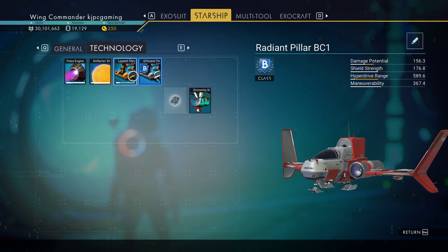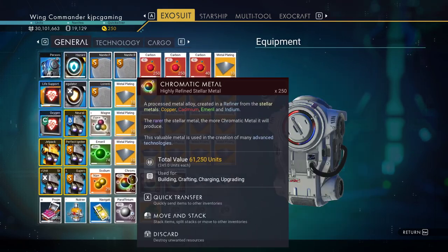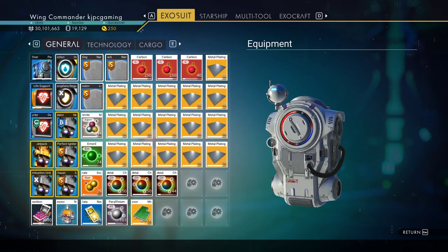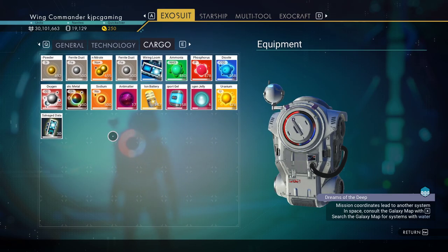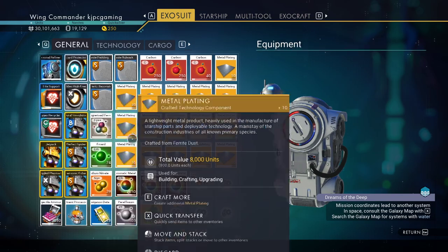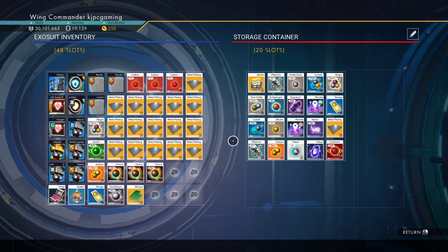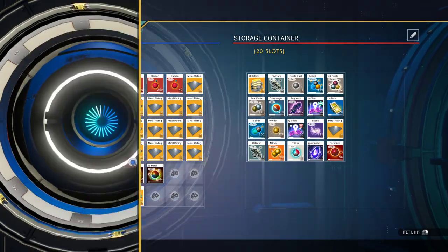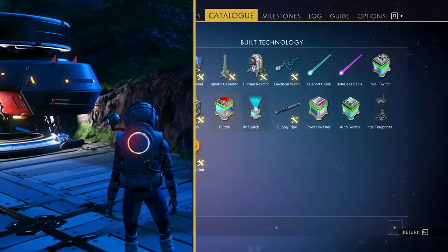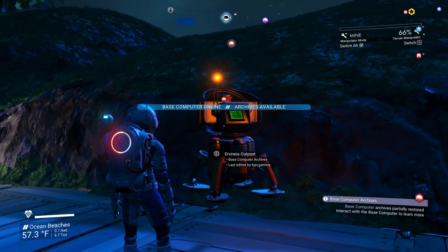Pulse engines are empty too. Alright, come on goofball. I've got some metal plating, carbon, chromatic metal, stuff to make a roamer. Got tons of batteries and life support gel, sodium, magnetized ferrite. God, I hate it — there's no supplies on that planet and I hate to get there and have to turn around and come right back, especially since I don't have a teleporter.